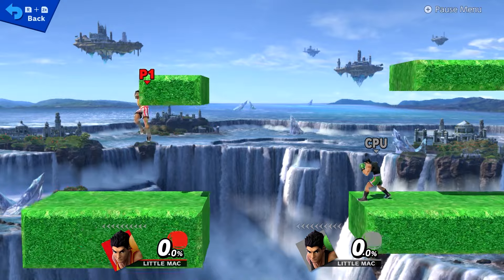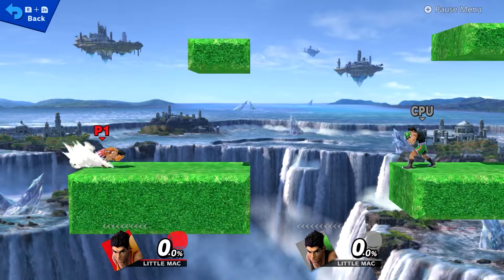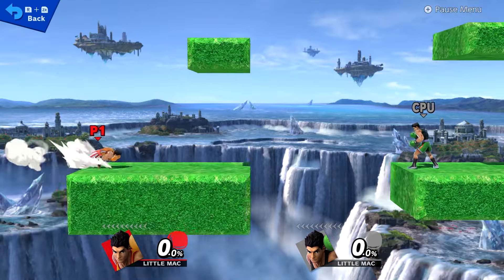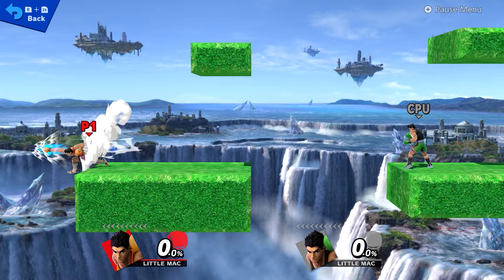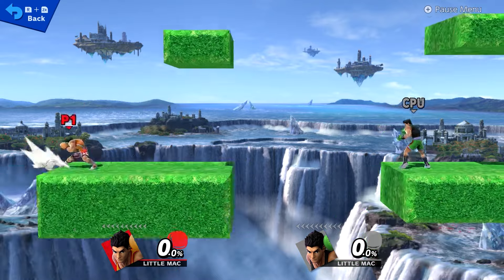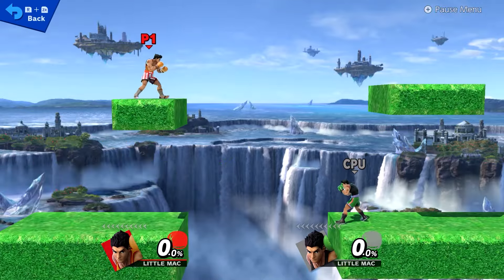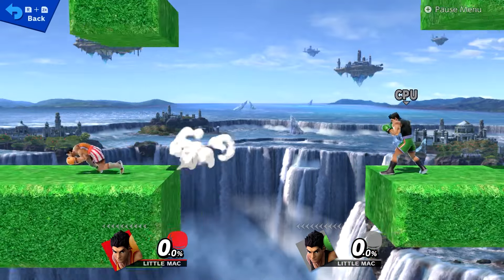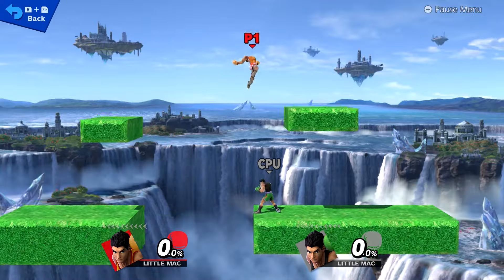I don't know the mechanics of this game, but yeah, it's a really cool tech. To show off the two variants again: the one where you stand at the ledge and then input a side B goes this high. The second variant is where you run up and do a quick side B, which doesn't go nearly as high.